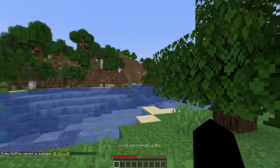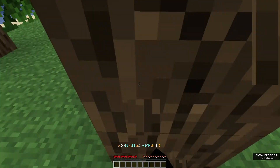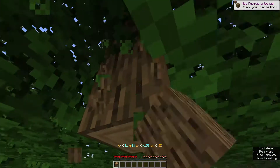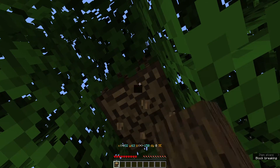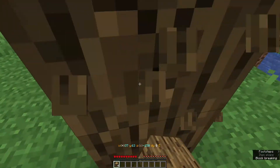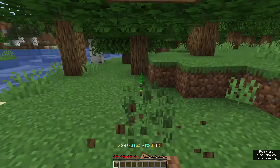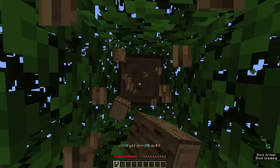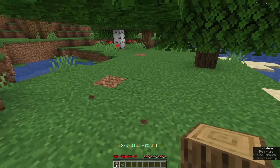Hi guys and welcome to the November 2021 MHC challenge - this is enchanted diamond armor and we have to get a full set of enchanted diamond armor in nine days however way we see fit. We've got two approaches: number one, we can find a village and go trading to get diamond armor that will be enchanted; or we go caving and try to get 24 diamonds to make four pieces of armor and an enchanting table, which will also need another three for a diamond pickaxe to get the obsidian.